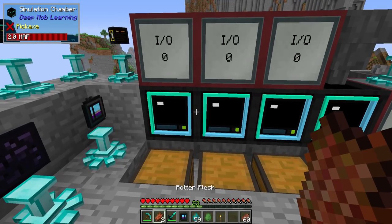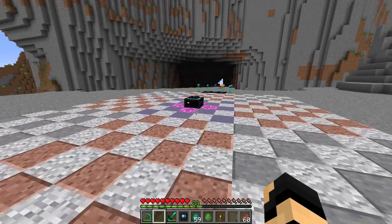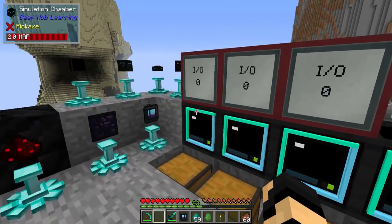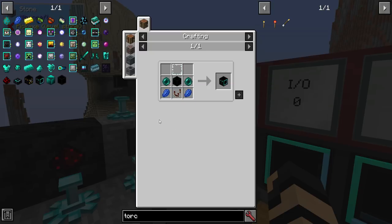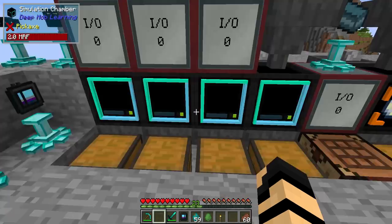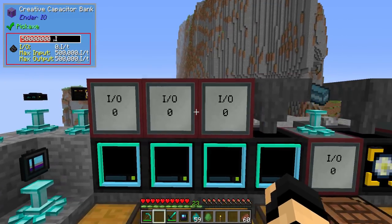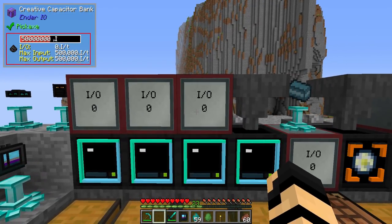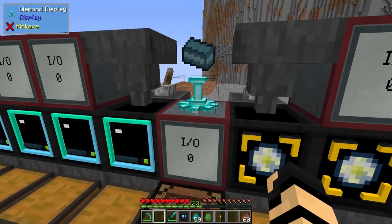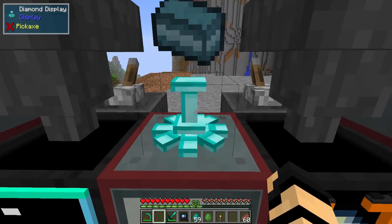This is where you actually get to process the information. There's a simulation chamber, a trial keystone, and a loot fabricator. We'll start with the simulation chamber and loot fabricator. The simulation chamber isn't very expensive, though you'll need to have fought endermen. The loot fabricator requires diamonds. Importantly, these machines only accept item pipes or hoppers on the top — I tried connecting on the front, back, and underneath and it did not work.